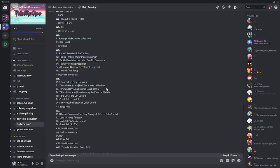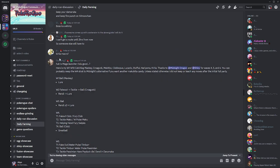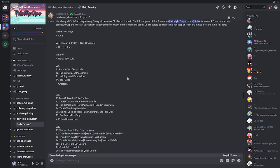Every day — or at least every couple of days — there is always someone on the community discussing which Pokémon are worth capturing. In this case, a user called Guorong discusses how to capture Mankey, Croagunk, Mienfoo, Clobbopus, Lucario, Stufful, Ariyama, and Kirlia. The daily run is always the same for everybody depending on the browser, and I'm assuming this will be in Chrome.